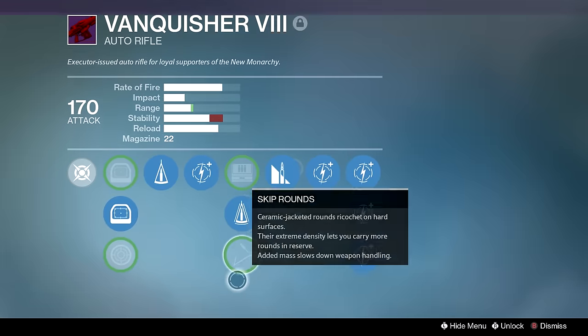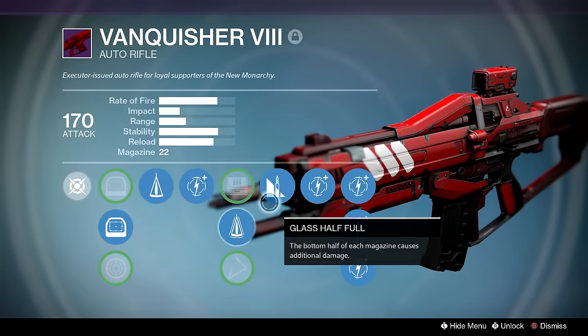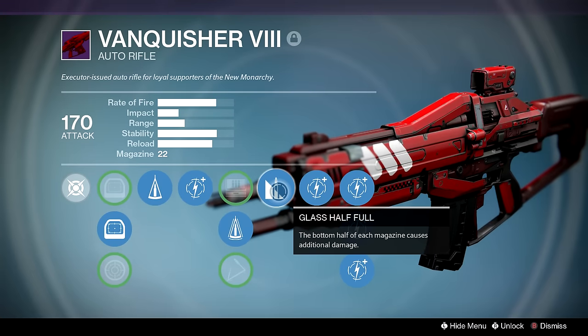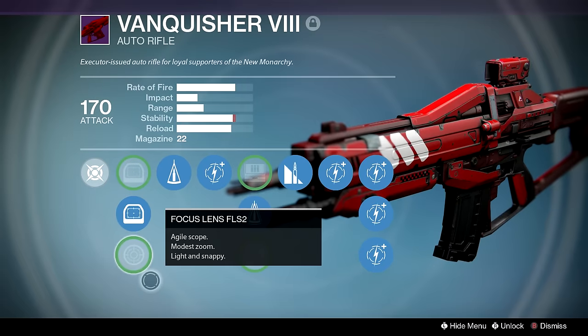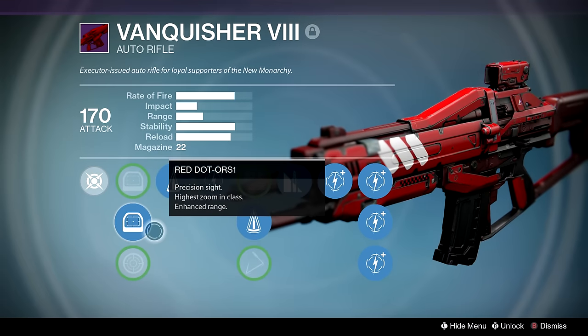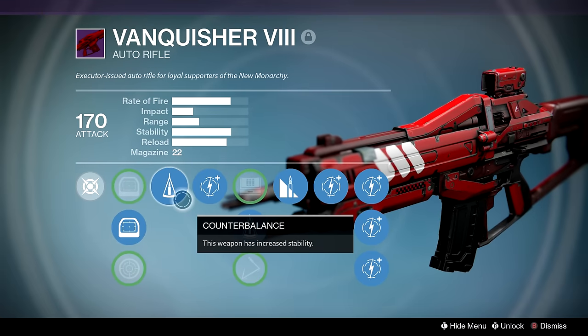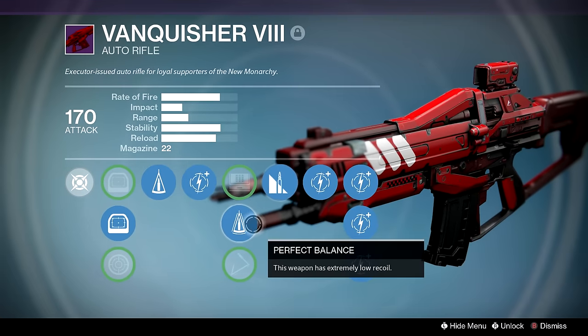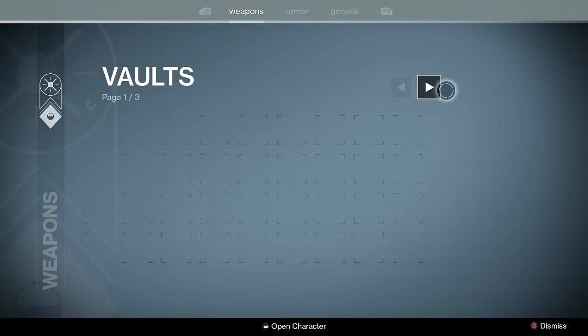Vanquisher — solid auto rifle. Kept it because it could compete with Suros back in the day. Glass Half Full doesn't really do anything; I would much rather have a different perk. I've actually seen an auto rifle way back in year one that had Crowd Control twice, and he said they stacked. It's another account I would pay for if auto rifles were good.